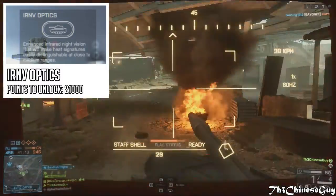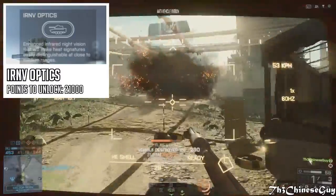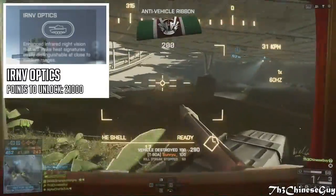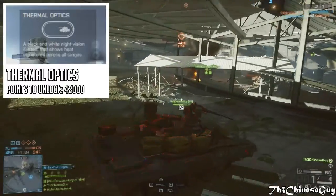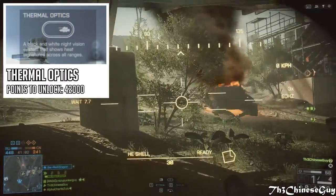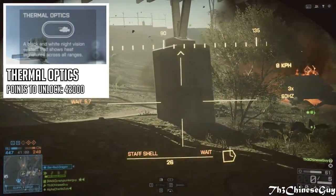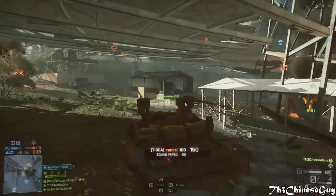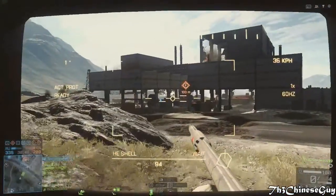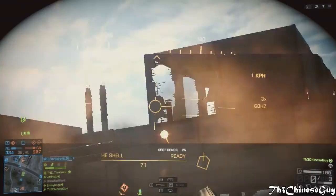The IR and V optics provide enhanced infrared night vision that makes heat signatures easily visible at close to medium ranges. At 42,000 points we have the thermal optics — a black and white night vision system that shows heat signatures across all ranges. The IR and V optics and the thermal optics are basically the same thing but with a different color scheme.